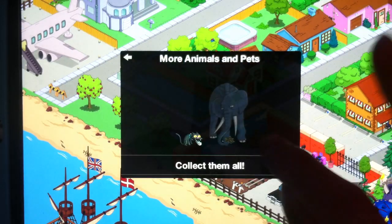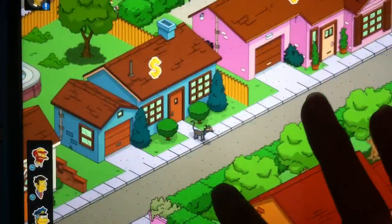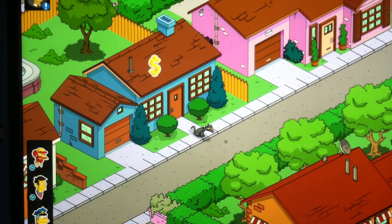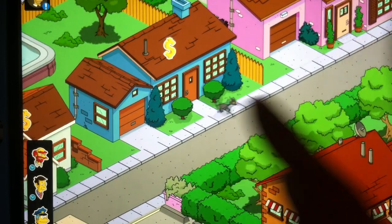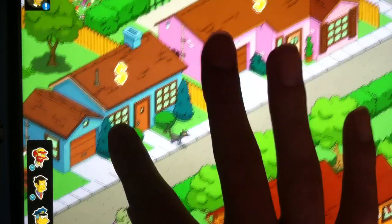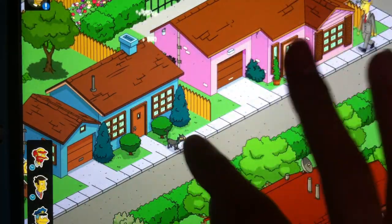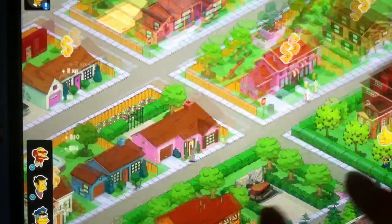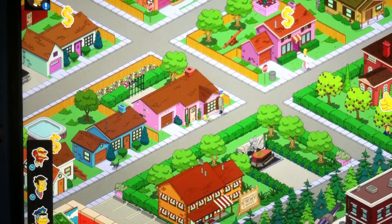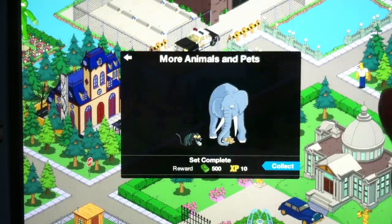Bart's favorite elephant — tap on Snowball 2 to make her cough up a hairball. The first cat was white, so here's Snowball 2 in the 'More Animals and Pets' category. When you click on her, she coughs up a hairball and can go to sleep in the street and cough up more. We've been waiting for this character for a long time. It's one of the smallest characters in the game.